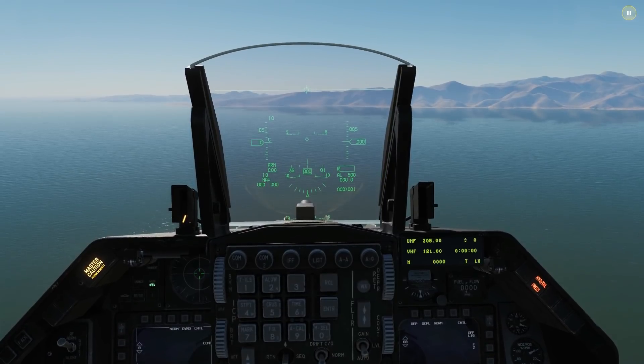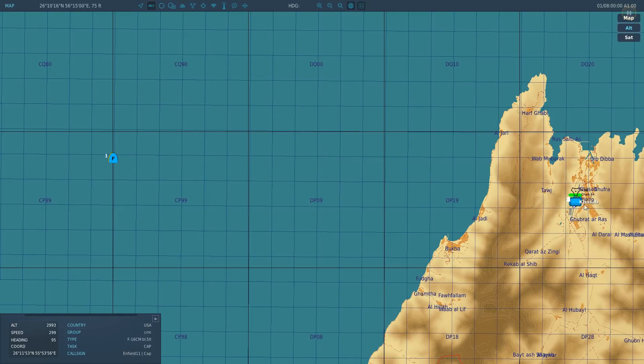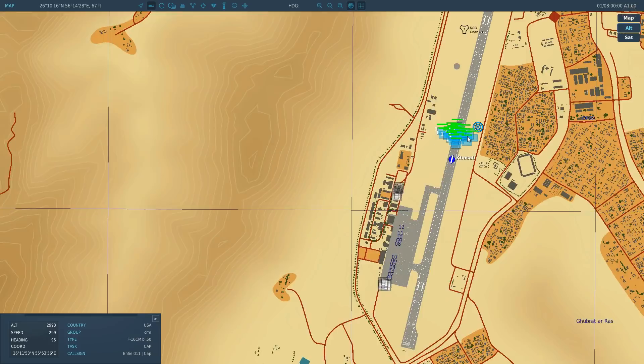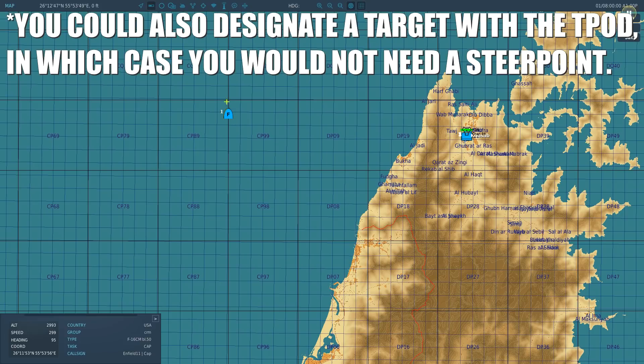The way you do it in the F-16 at the moment is you have our F-16 here, we have some baddies there. What we need to do is set a steer point up. It can be any of the steer points, but I've just put steer point one in with these bad guys here. You can do it in the mission editor or you can actually put it in through the DED and the ICP in cockpit. I've got a tutorial to show you how to do that. So that is how we're going to designate our point.